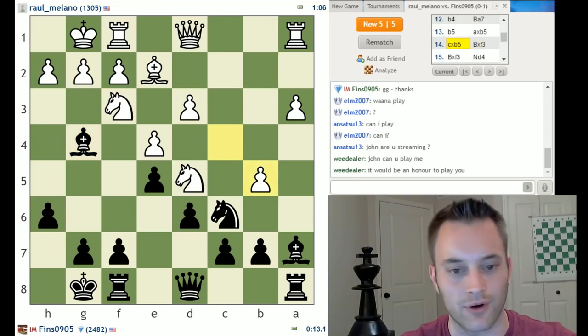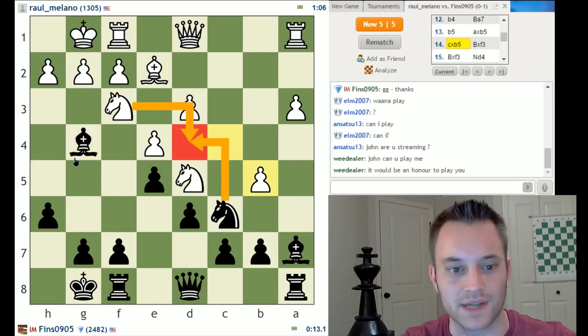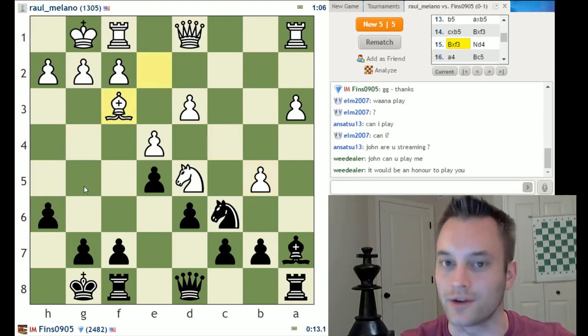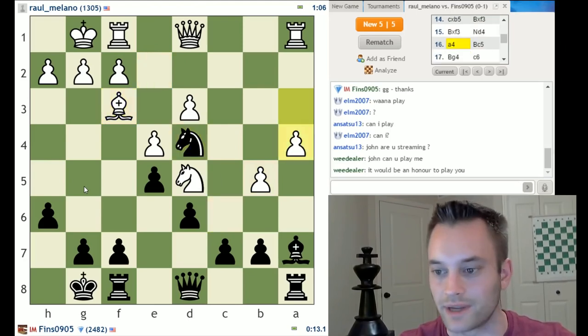Sinking the knight into d4 is the objective, and I've got to remove one of the defenders. I don't want to do it right now — knight d4 would be a big blunder after knight takes d4, then my bishop on g4 would be attacked by white's bishop. So we remove that defender first. I can point to having conquered the d4 square as my compensation for having given up the bishop.